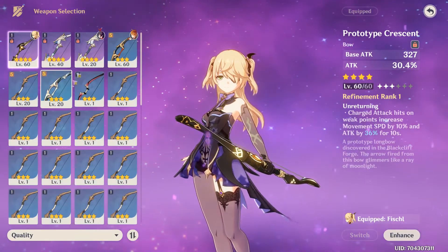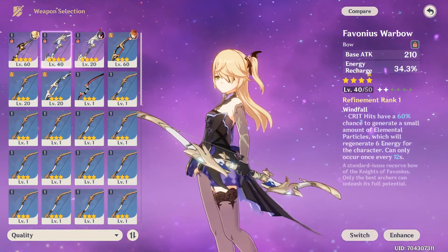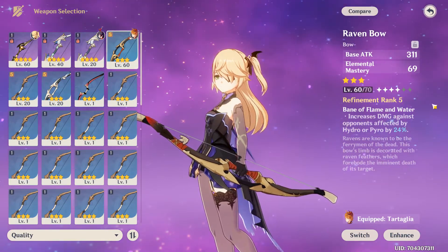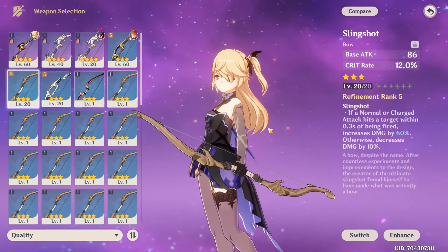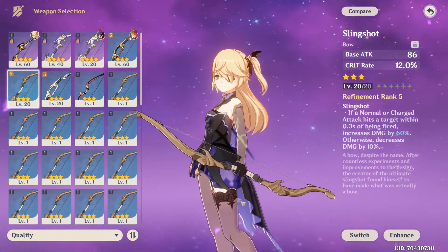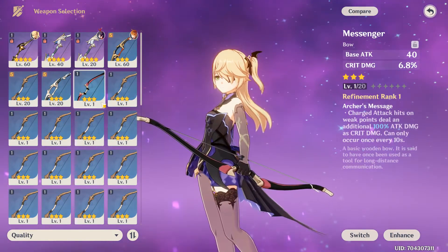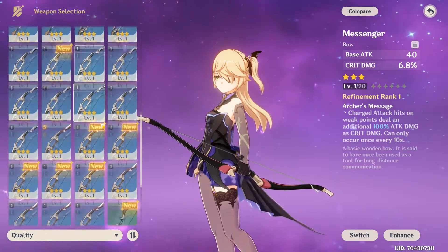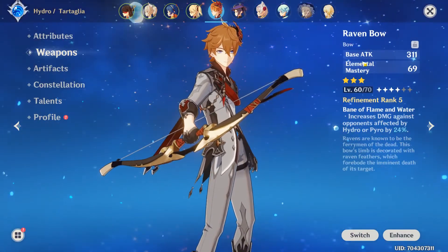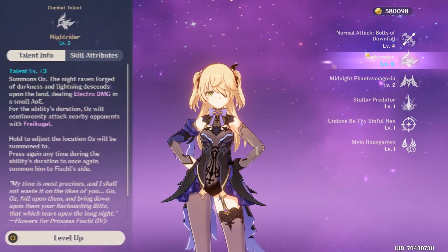For free-to-play weapons, I'd recommend the Recurve Bow or the Prototype Crescent which you can craft at the blacksmith. For energy recharge if you use her burst a lot, the Stringless works. For early game bows: Raven's Bow is okay for elemental damage, Slingshot is okay if you're up close, Sharpshooter's Oath is decent if you've got nothing else, and Messenger is okay too. There are a lot of bow options for Fischl unlike Tartaglia where no free-to-play bow really helps.